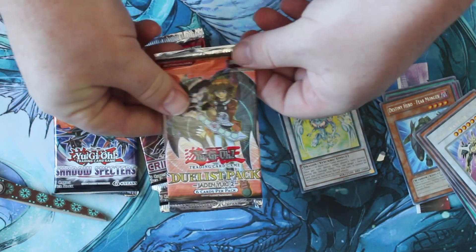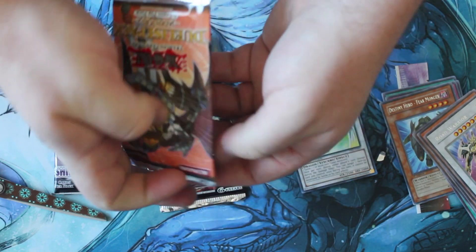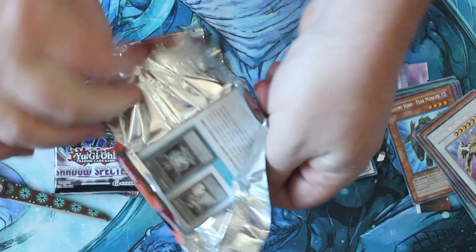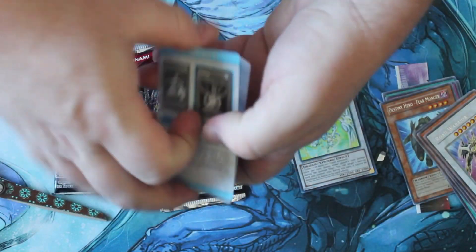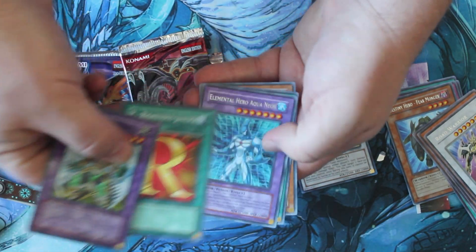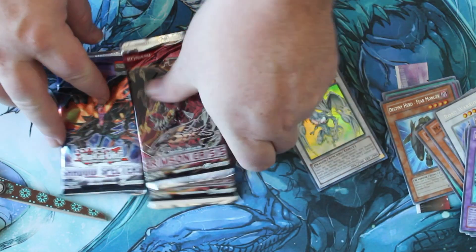Jaden — of course, there is a Card Trooper in this one, I believe. That would be an epic pull. I think Barrel from the Different Dimension is the other Ultra Rare in here — that would also be kind of nice to pull. Unfortunately, all my Duelist Packs held rares.